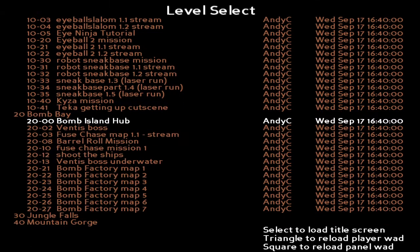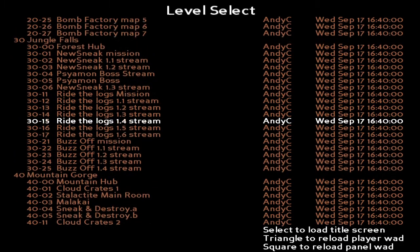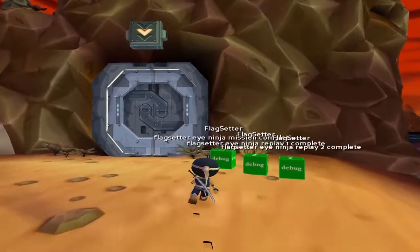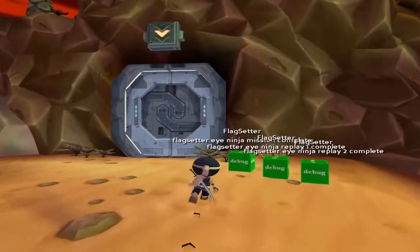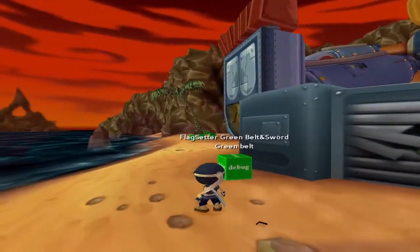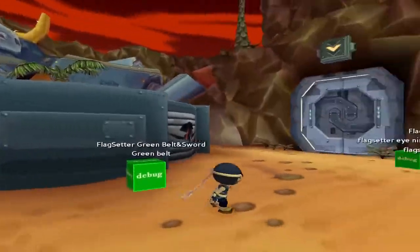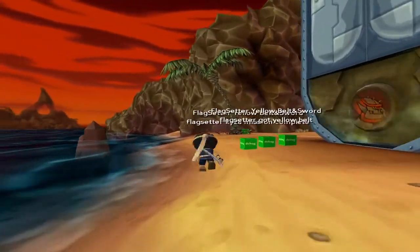Every overworld will have the hub — bomb island hub, forest hub, mountain hub, and so on. What you're going to want to do is, for example if you want to practice heart attack reds, hop into the robot hub. You'll see these green little boxes called flag setters. Every world in debug mode has this. For every mission there's one which will count a certain level as finished, one that will give you the belts required to play the maximum belt requirement mission, and there are also ways to unlock bosses and get enough coins to play the minigames.